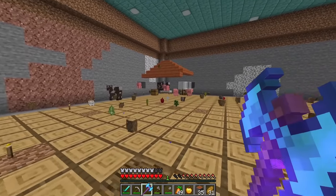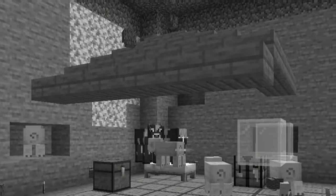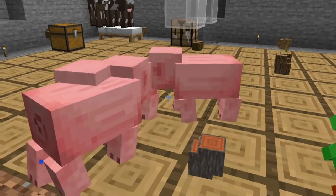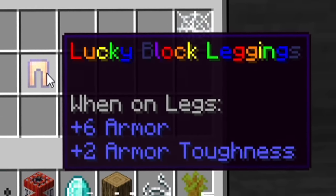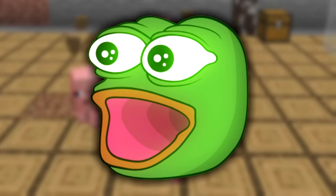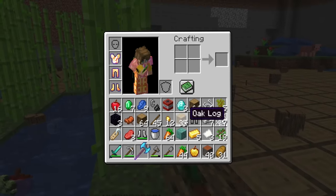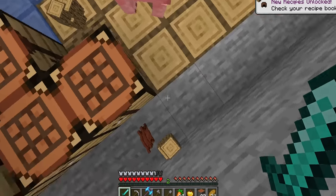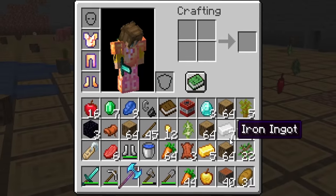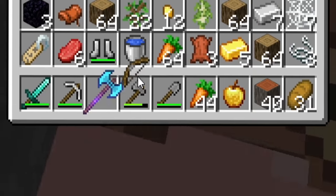We have pigs and cows living here, and look at that — we have a little house, or used-to-be house, in the corner with a chest. I see where this is going — we have the lucky block leggings! We're only missing one item to complete the full set. We'll grab a bunch of sugar cane. We need the leather from the cows — yes! They dropped leather. So now we'll make a book, create a bow with our string, and throw out the axe because we've got the freaking forest destroyer!